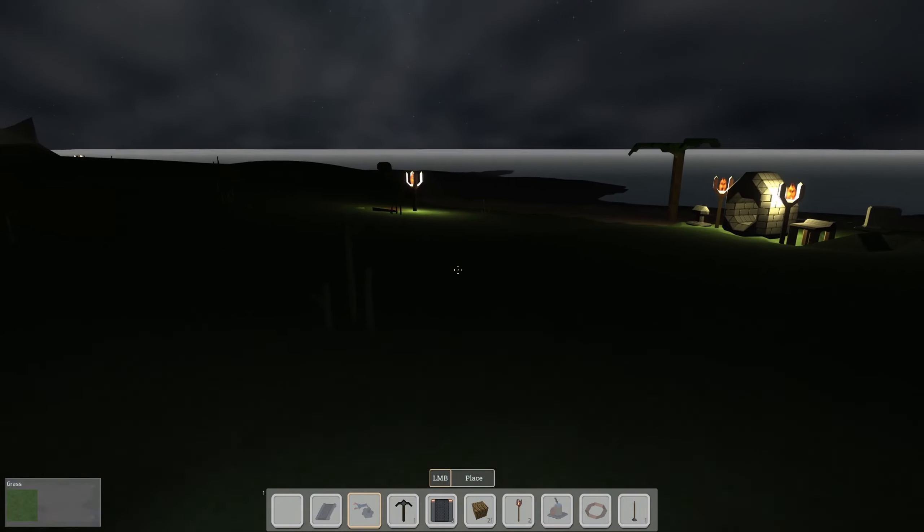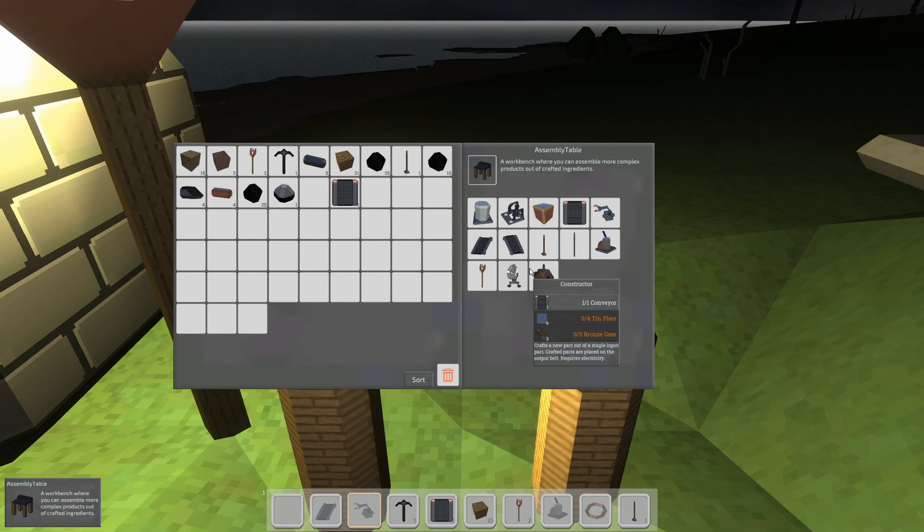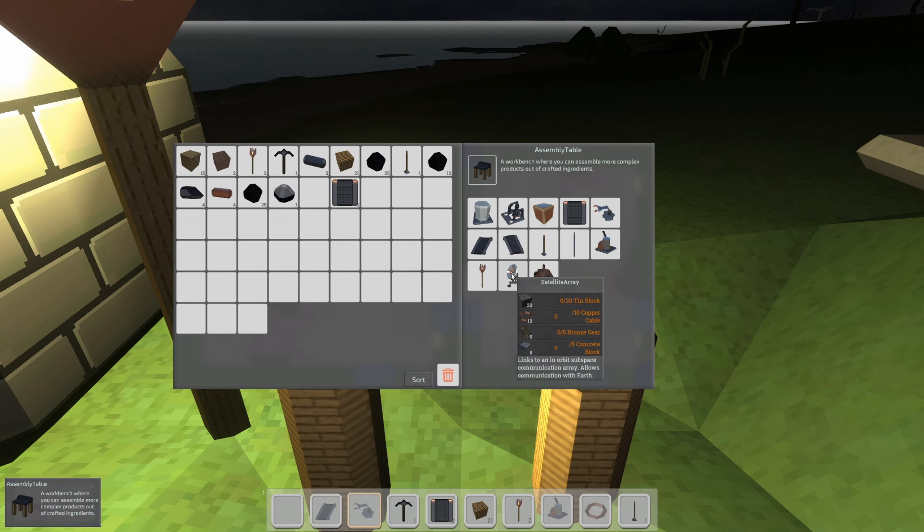We can branch off of this power pole and automate more, and that's what we're going to set out to do. Let's take a look at the crafting table and see what else we might want to make. We've got our stone cutter, we know about the drills, we're going to be making more of those. We haven't done storage yet, conveyors we can automate their construction, inserters we know we're going to need. Combustion generators, the power poles, sloped conveyors for up and down — they only cost an existing conveyor so there's no extra cost. Then we've got the torches, and this satellite array is probably one of the next big things we want to work towards.